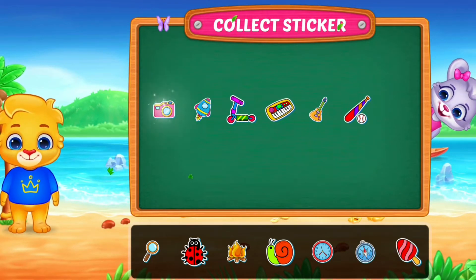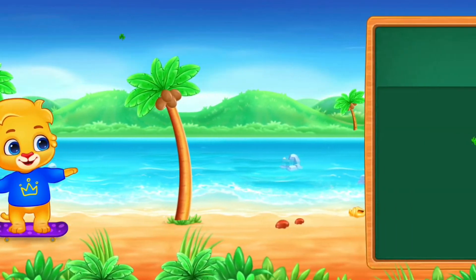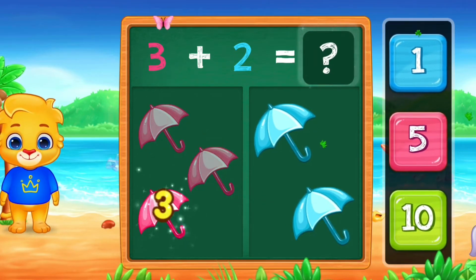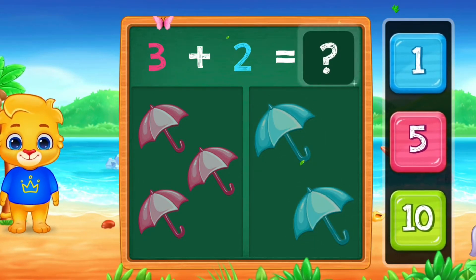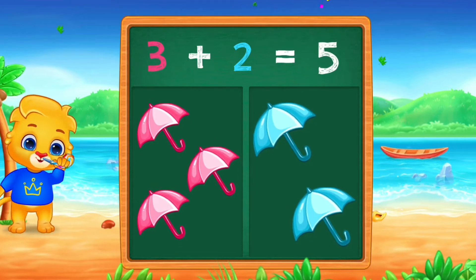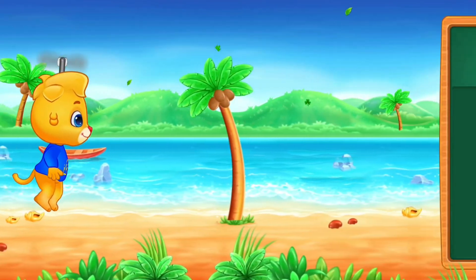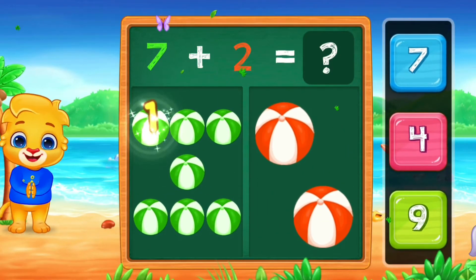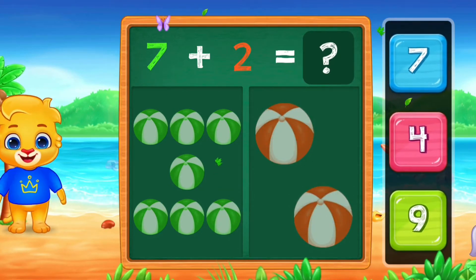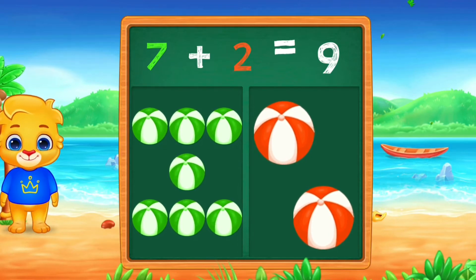Pick a sticker. 2, 3, 4, 5, 6, 7, 8, 9. Seven plus two equals nine. Seven plus two equals nine.